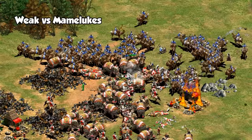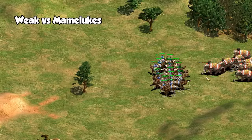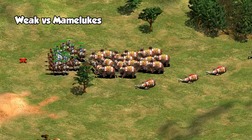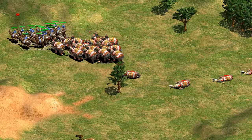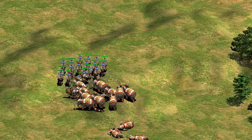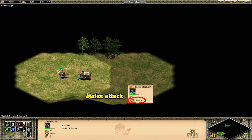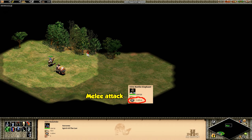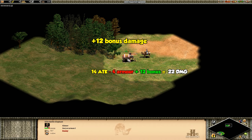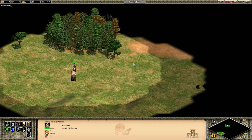Another great counter, if you happen to be playing Saracens, is the Mameluke. In large groups they do alright, but when they really shine is with hit and run, focus firing one elephant at a time without giving them a chance to catch up. You might think cavalry archers do this just as well or better because they're a bit faster, but there are a couple reasons why Mamelukes do it best. First of all, they do melee damage, and elephants have significantly less melee armor than pierce armor. The second hidden thing is that Mamelukes have an anti-cavalry bonus of plus 12, so they end up doing 22 damage per attack, where a cavalry archer would do 4 damage.